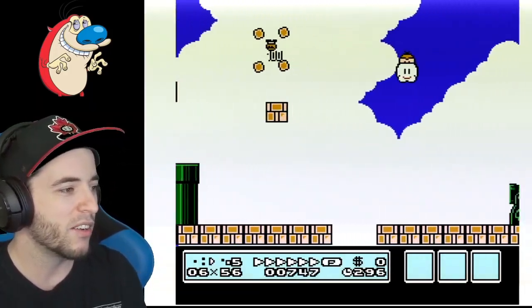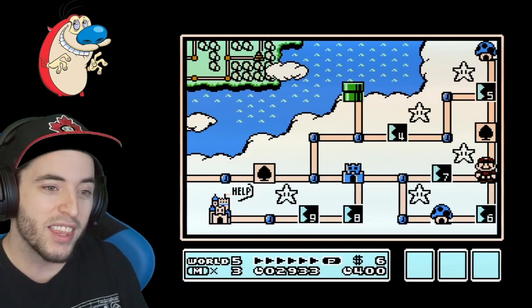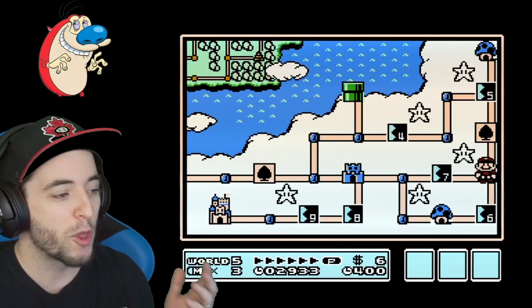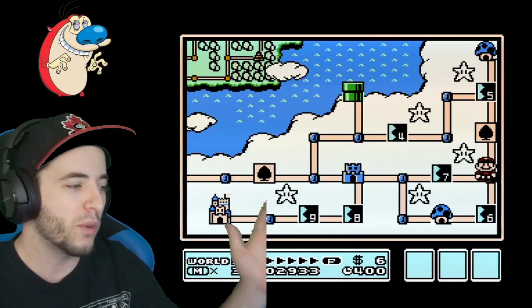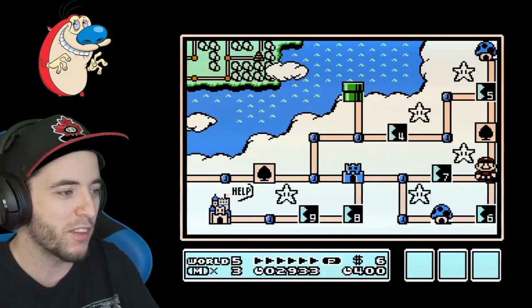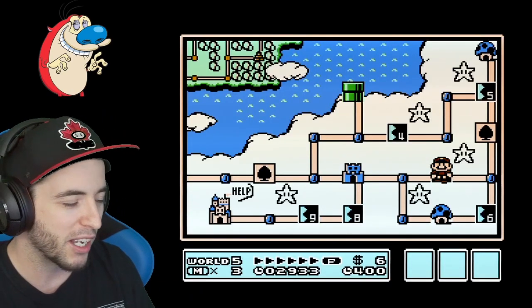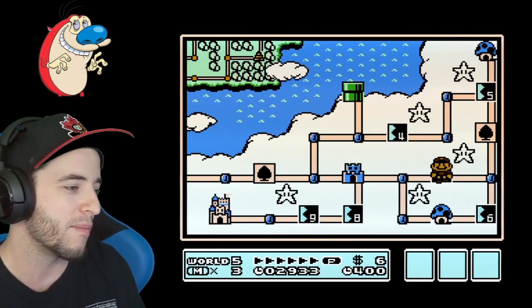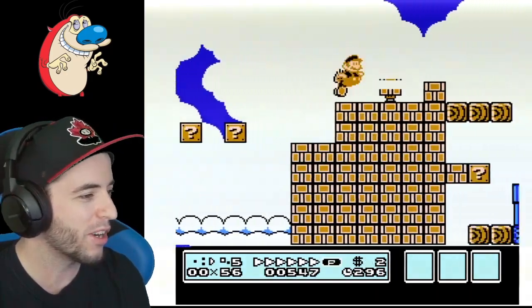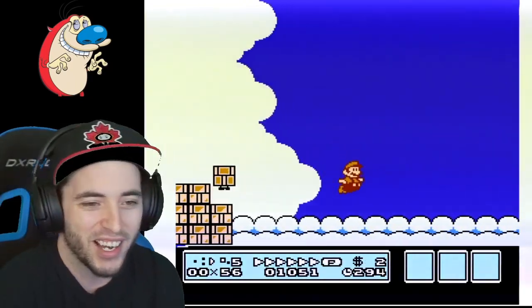We don't have the fire flower anymore, but luckily this game gives us an extra star that for the most part we have no idea what to do with. Doing this new route, it's perfect for the star. Not only that, it gives us this super swaggy fire flower grab — you can hear how excited I am.